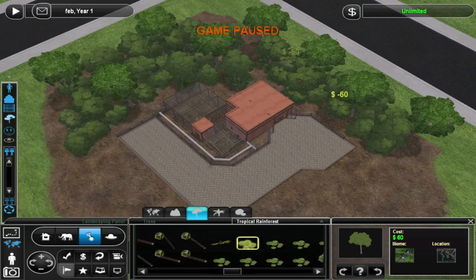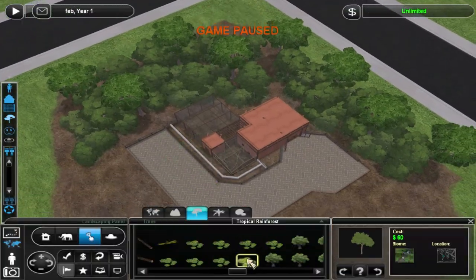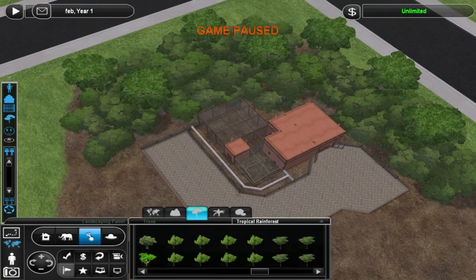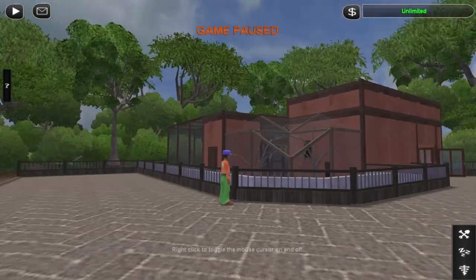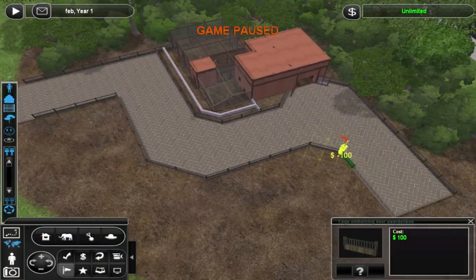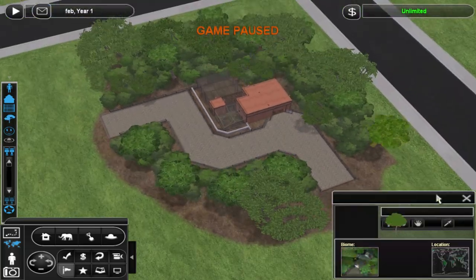We also have a little maintenance area for the staff in between the exhibits, which is a cool little detail. And we have this concrete border between the visitors and the exhibit itself, which is also nice — that's what I saw in the actual exhibit on ZooChat, so I was like, yeah, let's do that as well.